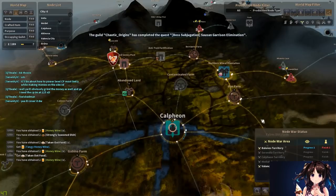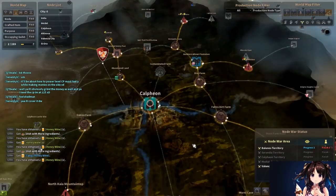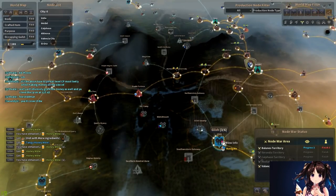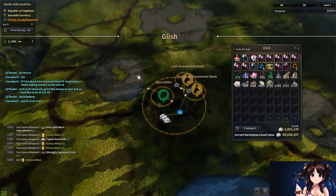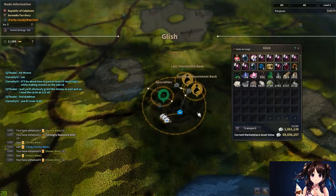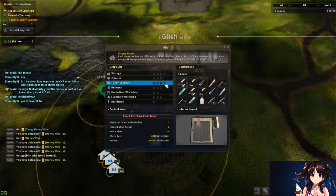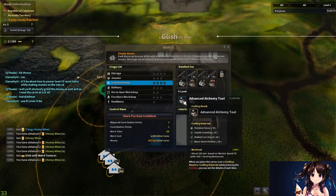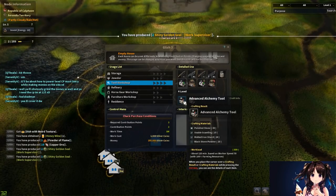Honey wine is also really good for imperial crates, which we'll run over a little bit later. Currently I'm using advanced cooking utensils, which deduct my cooking time by one second. For those of you who don't know how to make advanced cooking utensils, I set up my cooking workshop tool factory in Glish. I do quite a bit of alchemy myself. You're going to need a tier four tool workshop — the reason you need four and not three is because four is required to make advanced alchemy tools as well.